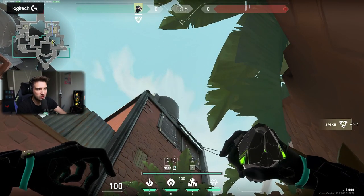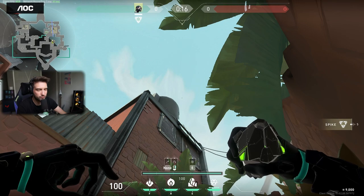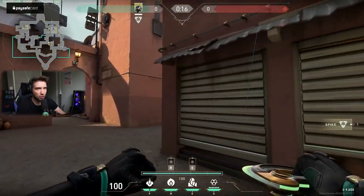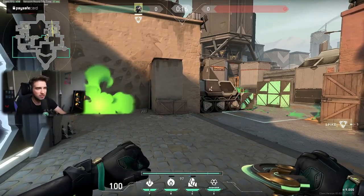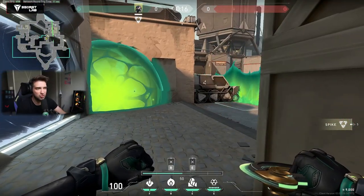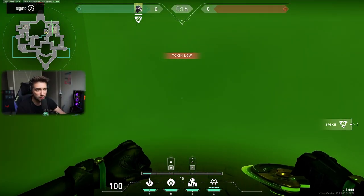When I know my team also has a primary smoker like Brimstone, Omen, or Astra, I'm going to use my toxic orb on lamps. This is the lineup on lamps — you try to put the small diamond on the left-click here on this leaf, on top of it. When you throw this, as you can see on the minimap, it lands in front of the lamps. I'm not super happy about the positioning of the smoke, but you can use it from the same angle as the wall and do it pretty fast when the barrier drops.